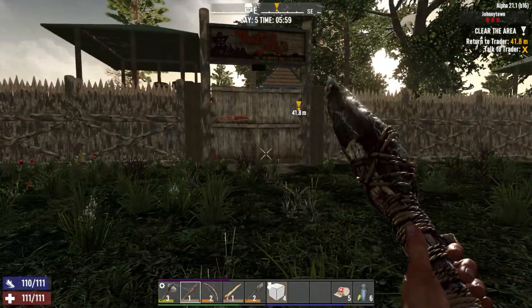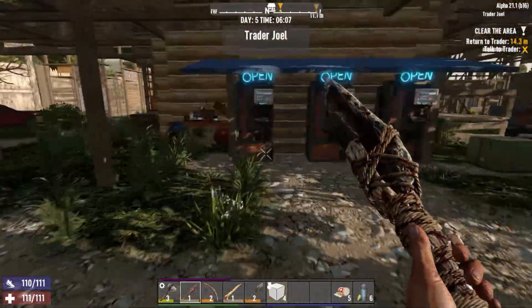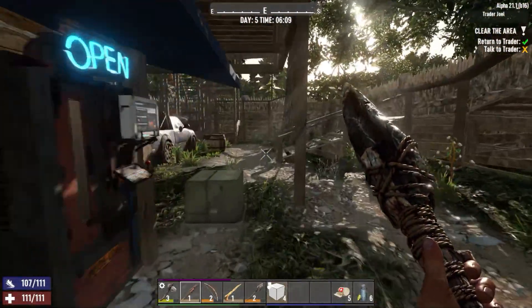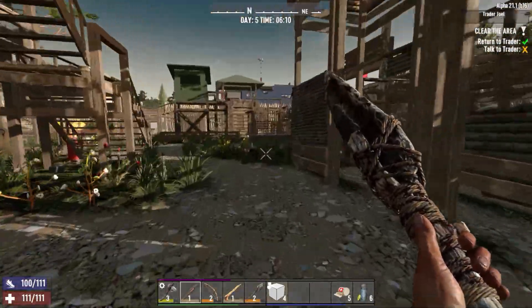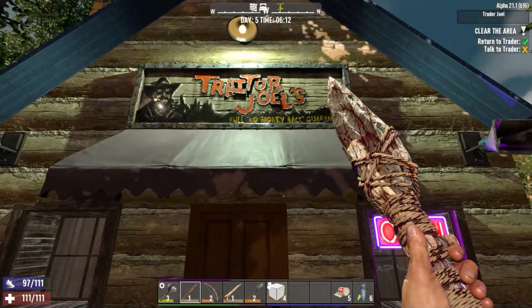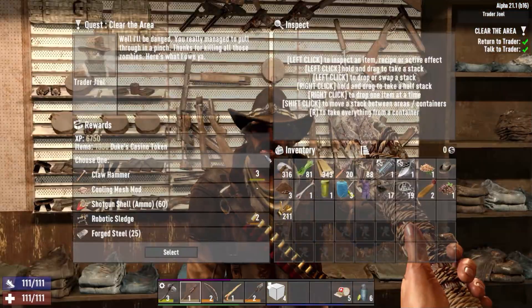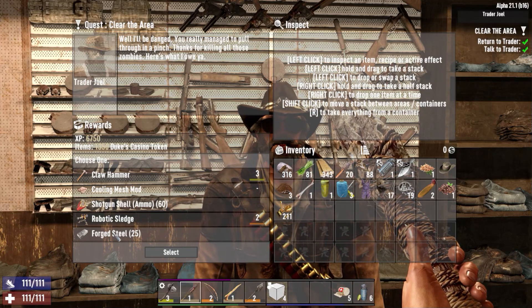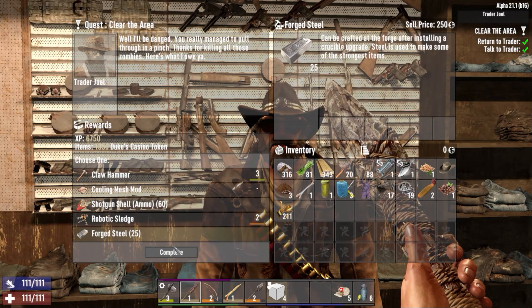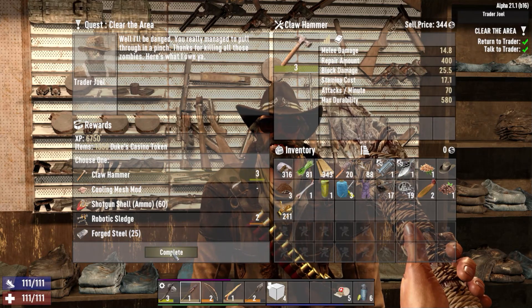Is it open yet? No, it's not — oh, now he's open! Trader Jill's — good dude, Trader Jill, you're a good dude. Howdy — I did it, it must be my lucky day! Claw hammer's a good idea, shotgun — I got enough ammo as it is. Forge steel — you know what, I think I'm gonna grab some of that. Give me a claw hammer because I don't have one. Actually, hold on — if I want to make a workbench, do I need a claw hammer? Doesn't say I do, so I'm not gonna get it. I'll get the forge steel.